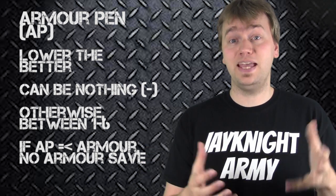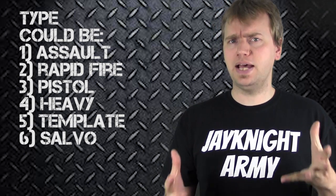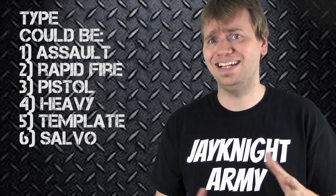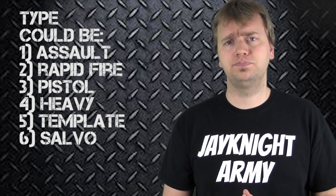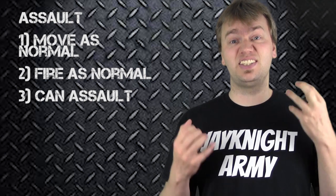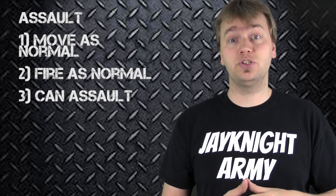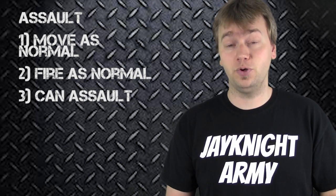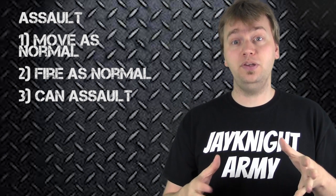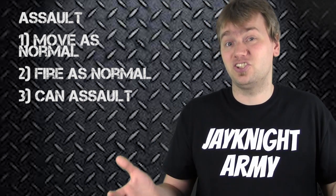And that's essentially armor penetration, or AP, in a nutshell. The final part of the stat line is the type. There are many types of guns in Warhammer 40k 7th edition, and now I'll go over them in detail. The most common type is arguably the assault gun. Assault weapons mean the model can move in the movement phase, fire as normal, and still be able to assault the target in the assault phase. You can only assault the target you shot at, but if you have an assault weapon, you can still assault them after shooting.